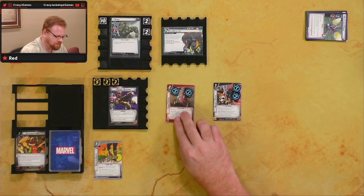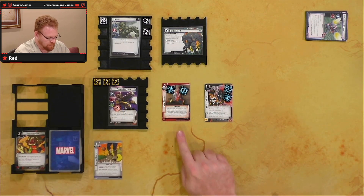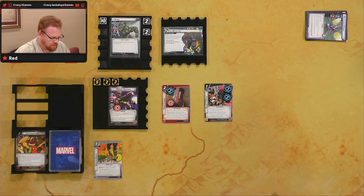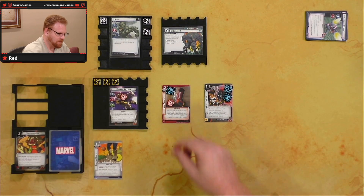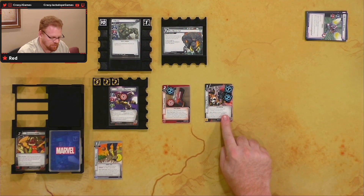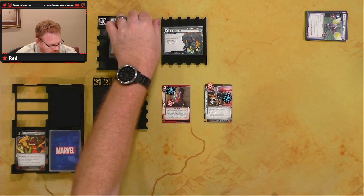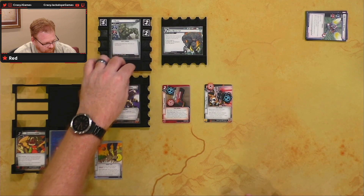We're going aggression — going to do some damage. Rocket's going to attack for one, exhaust Hand Cannon, remove one charge counter, gets plus two attack, attack gains overkill. So Rocket does three points of damage to Rhino — he's down to 11. Then Rocket's Pistol: exhaust, remove a charge counter, deal two damage to an enemy. He's down to nine. Not a bad opening salvo. I'm also set up to do repeat salvos, which is pretty good.